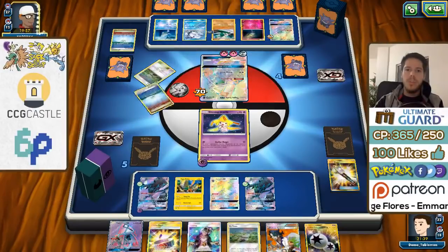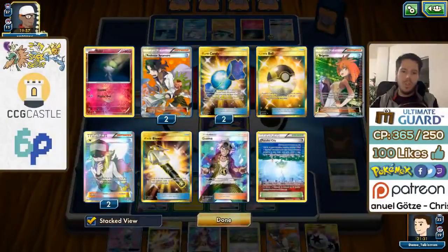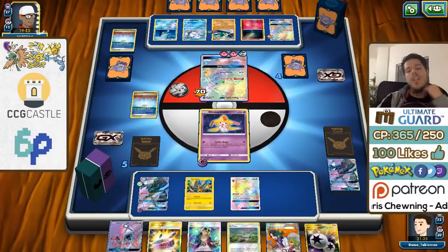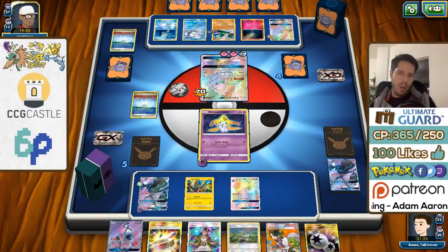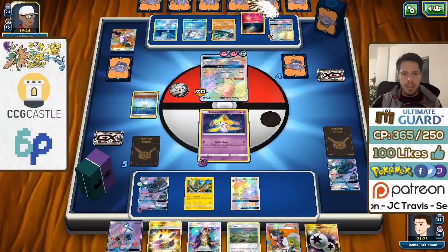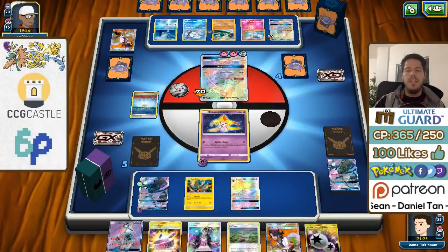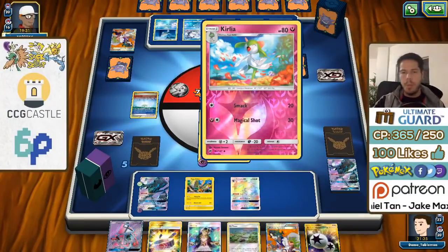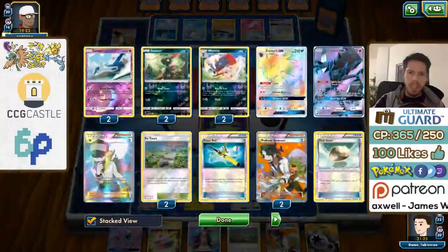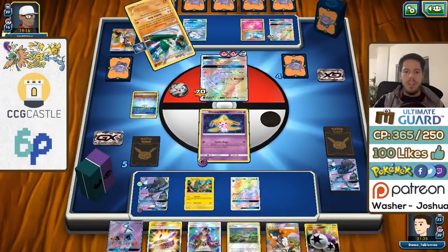I'll bench Necrozma — the Choice Band probably isn't important here so I might as well trade my Field Blower. The damage from Po-Town will be very important. I'm just going to do Stellar Rain for 10, so that next turn Black Ray GX knocks out the Lele and leaves the other Tapu Lele 10 away from being knocked out. Necrozma could also deal with the Gallade. The Jirachi is definitely going down, but we have another one in the deck and a Rescue Stretcher.